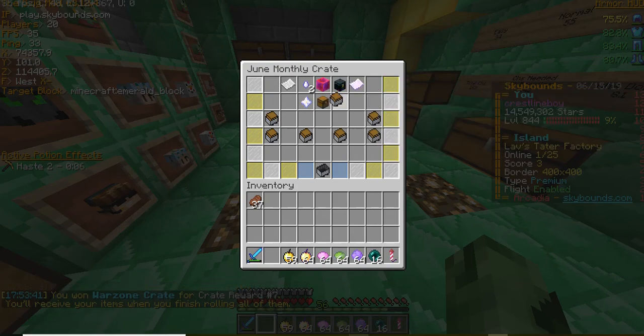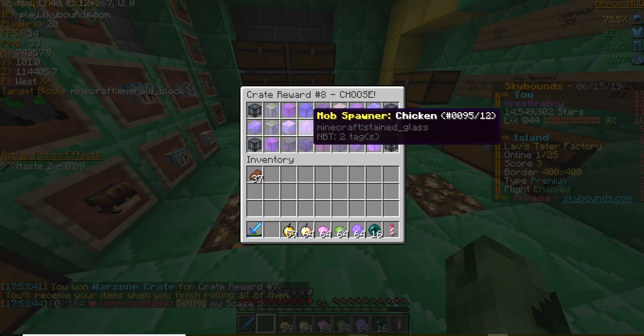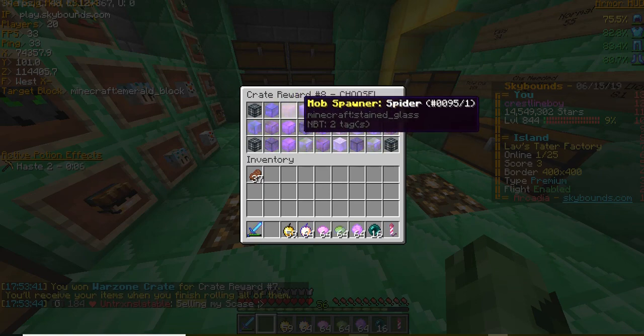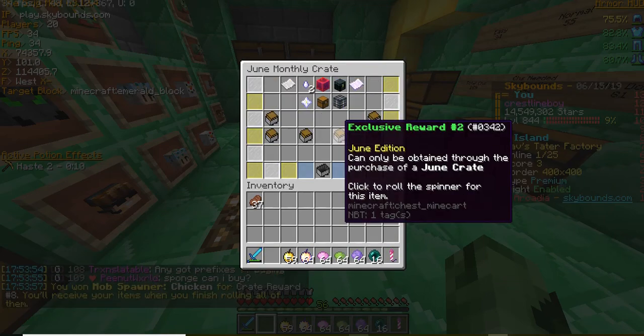Alright, last — eighth reward. Another one of these. Oh, we get to choose a spawner. We're gonna go lucky number seven again: Chicken spawner. You know, it's alright, I'll take it.